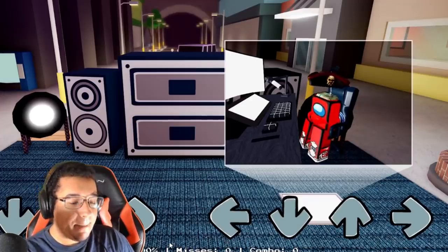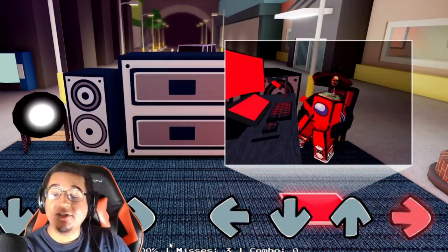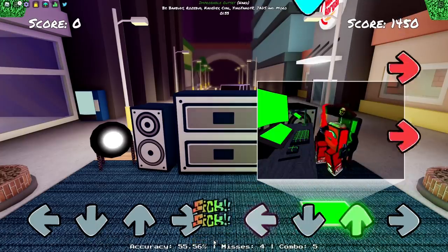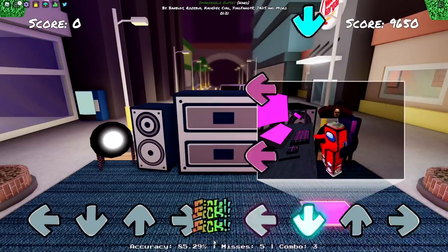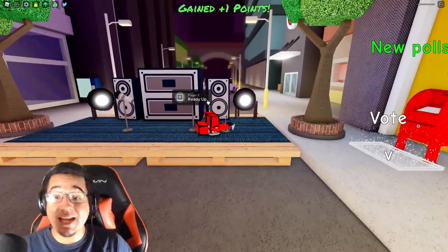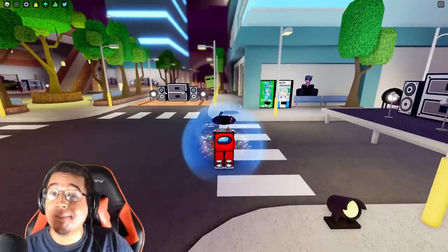Here we go — we've got the animation on idle, chilling on a gamer setup. Left, down, up, and right — the colors change corresponding to your arrow colors as well, really great animation. We've seen the animation a lot on the leaks and stuff, but seeing it in a finalized form like that — Fiber did an amazing job on this one, he never ceases to amaze me.